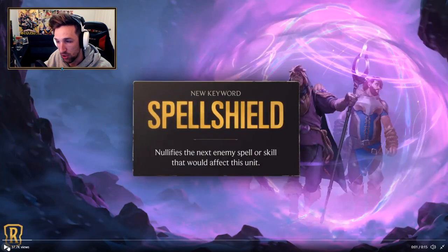We're also getting a new keyword: Spell Shield. It nullifies the enemy spell or skill that would affect this unit. I think this is going to be a pretty powerful keyword — much more effective than Attune, if that makes sense. This is more of a game changer of a keyword than Attune was.